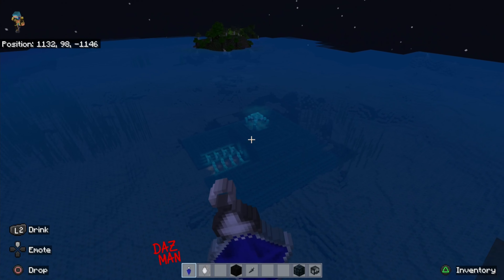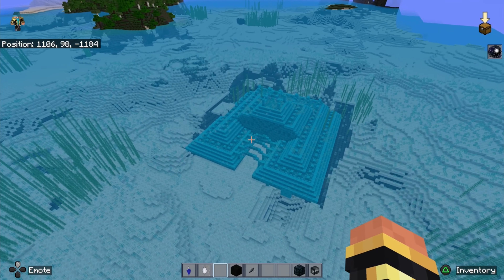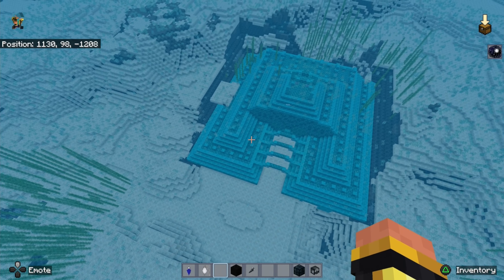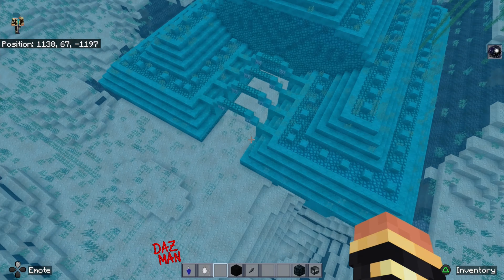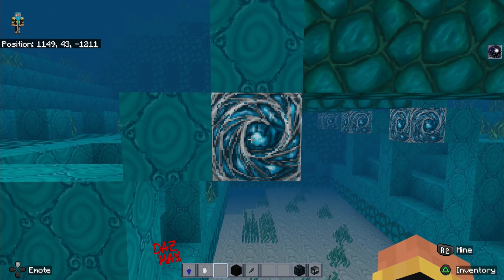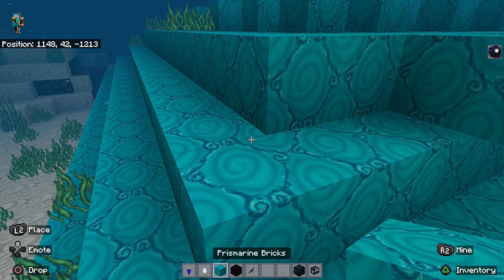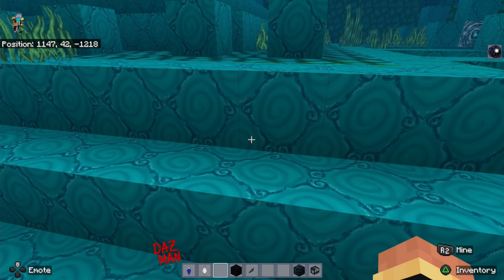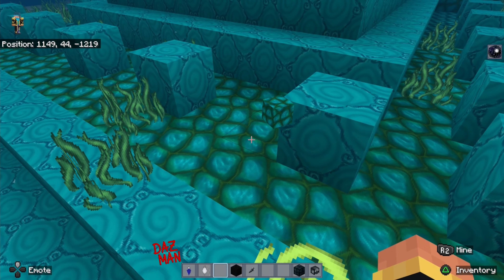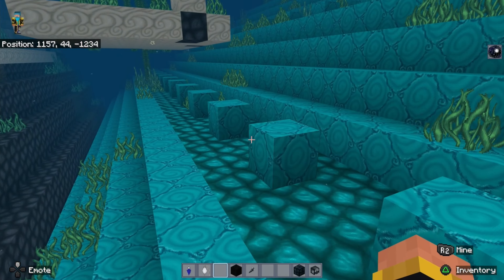We're popping a night vision potion to get a better look. Nothing too crazy out of place above ground, looks kind of nice. Under here — it's quite a shallow ocean monument. Look at that animation right there — that's nice, man! The lantern is nice, prismarine bricks don't look very bricky but it's a very good texture. The prismarine goes from bright green to blue — we've got animation — yeah, I like that.